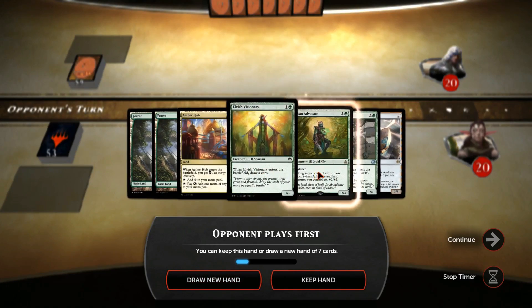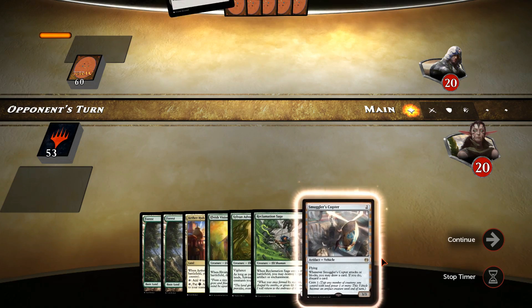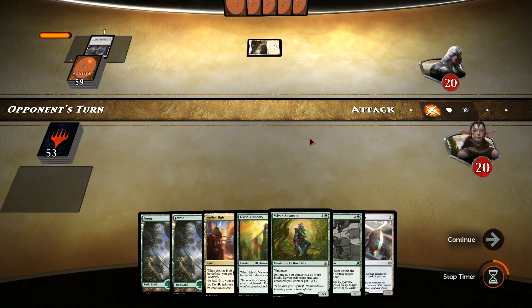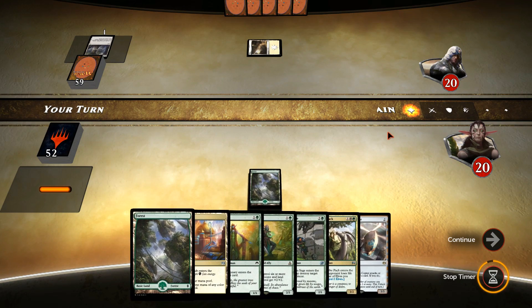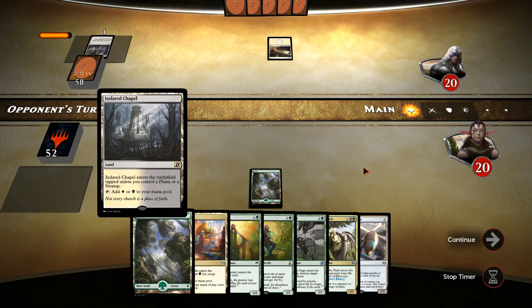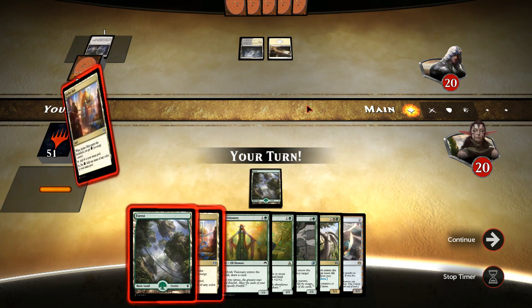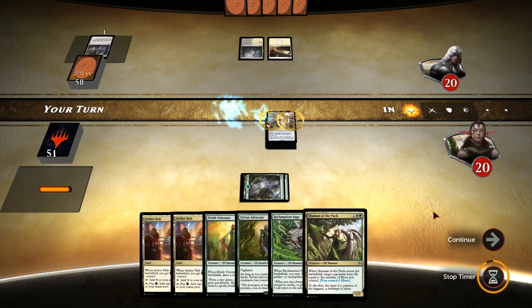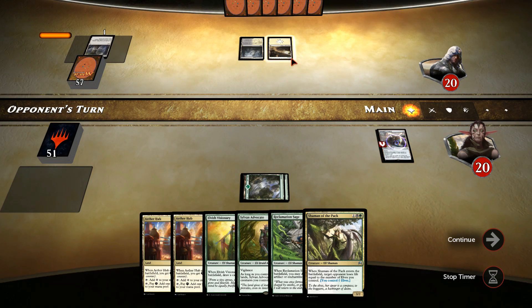New hand: we have a potential black source when we need it, a Smuggler's Copter to filter our hand, and some good spells — no one-drops but that's fine. Shaman of the Pack is in hand. Let's wait and see what our opponent has. Black and white. We got another Air Hub — not too bad. Let's go for the Smuggler's Copter. If the opponent plays a creature it's midrange, otherwise probably white-black control. He does have a Fragmentize, but that's fine since we're not overly reliant on the Copter.